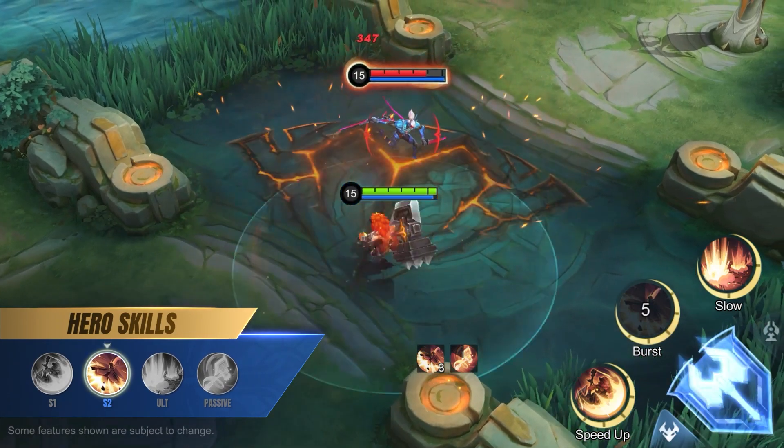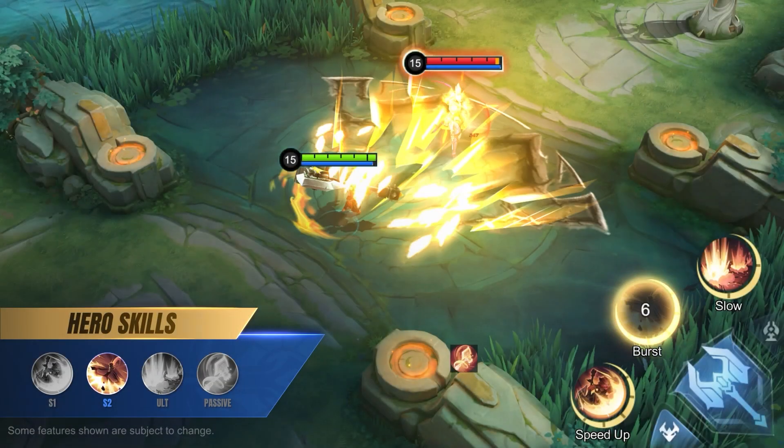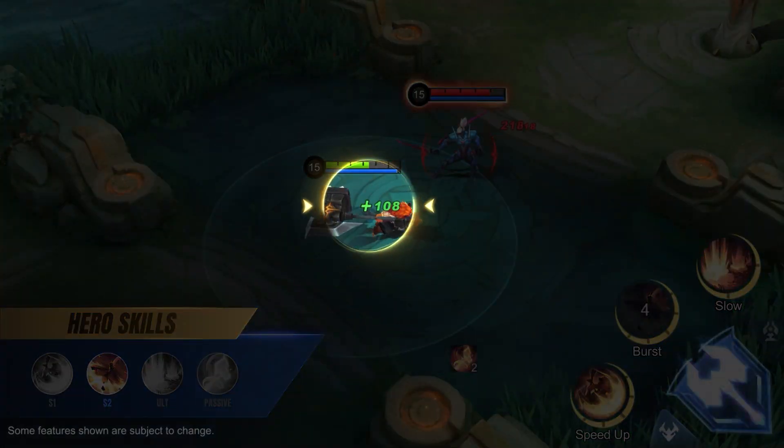Second skill: The Power of Axe. Aulis's second skill deals damage to enemies in a fan-shaped area and enhances his basic attacks, greatly increasing attack speed and granting HP recovery with each hit.